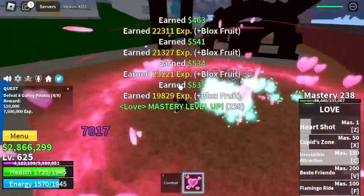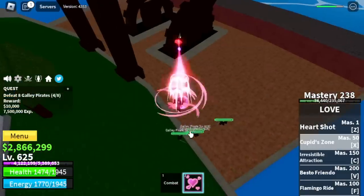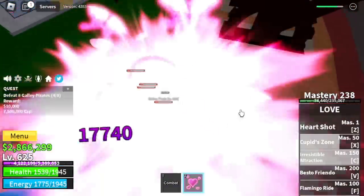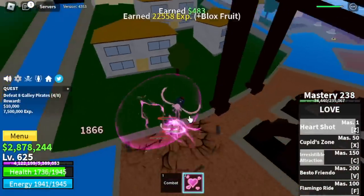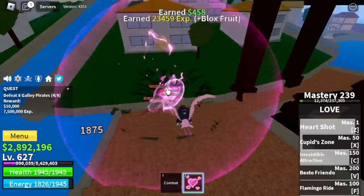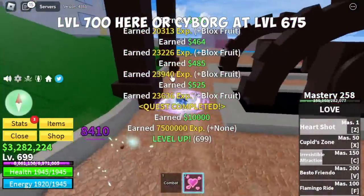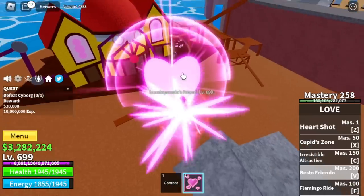The damage of the enemies is weaker with the charm effect. You can grind here until 700, or start grinding with the Cyborg at 675. You can do server hop there.